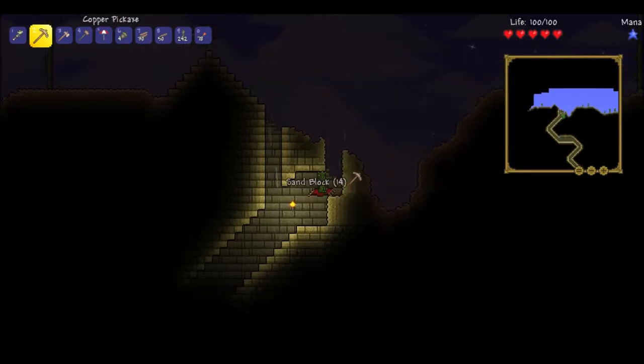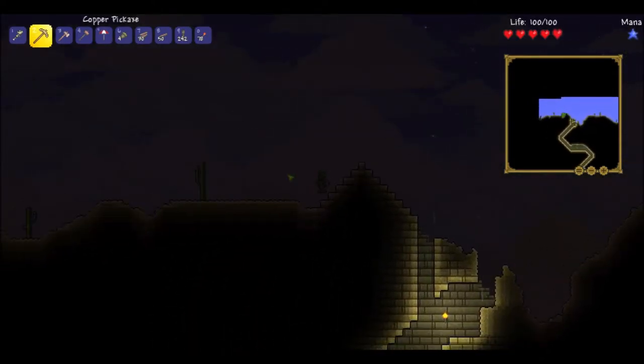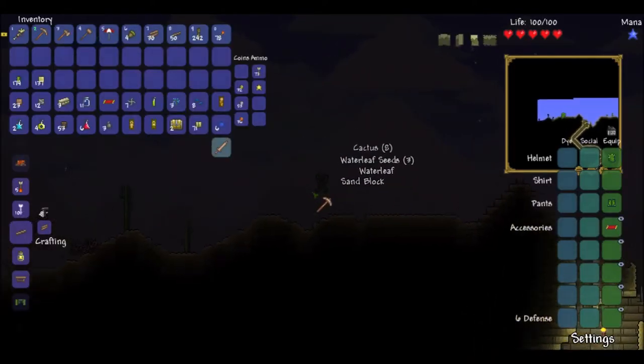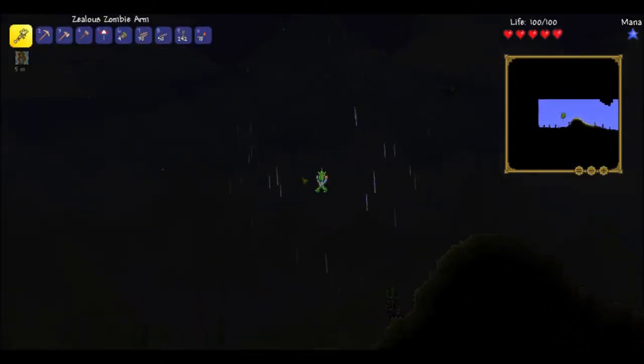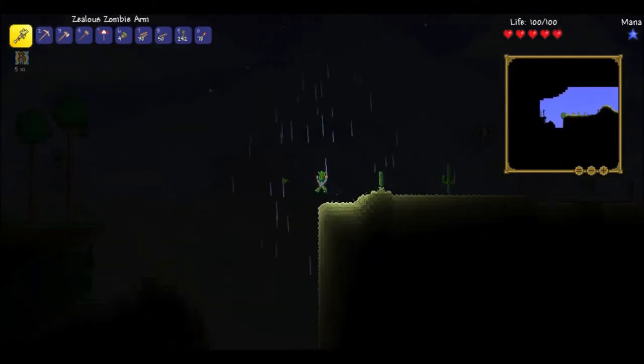Alright. Next stop is hopefully going to be the dungeon. I will know very quickly if I'm on the right path for the dungeon. And that's plenty of cacti to finish my cactus gear. I'm going to go ahead and pop a shine potion because it's going to get kind of dark here in a few. Night owl potions are also pretty useful but not really in need of them right this moment.